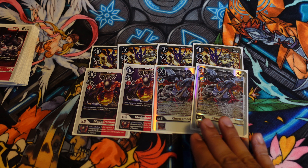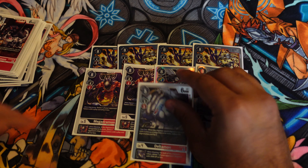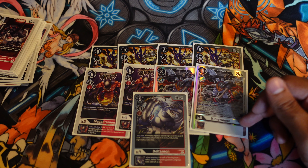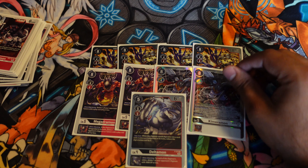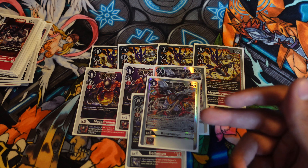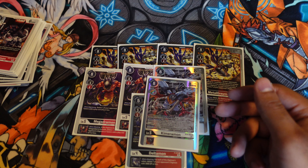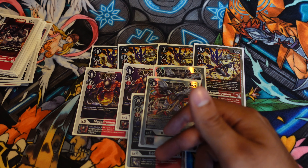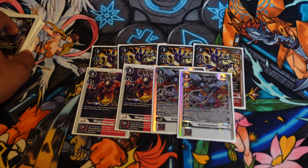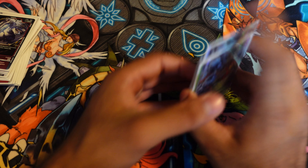Chimeramon also gets you a lot of materials for your big OTK win condition. There's also a really cool interaction — the reason I think Deltamon is so powerful. We all know about the dual-color reduction, but he also reduces composite Digimon. Chimeramon is actually a composite, so if you've got an awkward hand where you can't DNA digivolve a Chimeramon, you can still digivolve into Chimeramon for a two-cost off Deltamon. You still get the on-evolve effect of sticking something underneath and doing minus 3000 to something — actually minus 3000 since you've got three colors off Deltamon. There's a lot of really cool interactions with Chimeramon, which is why I still think it's essential in a big stack deck like this.